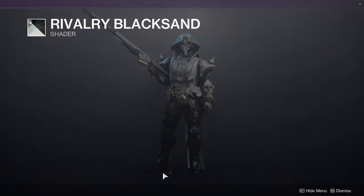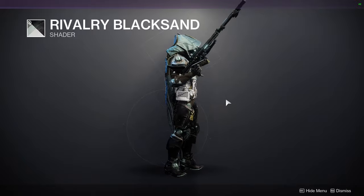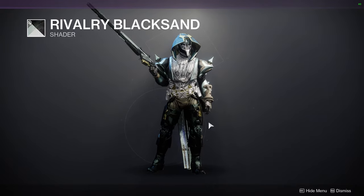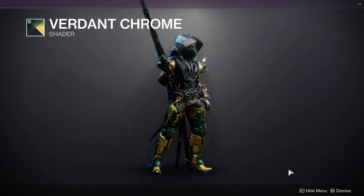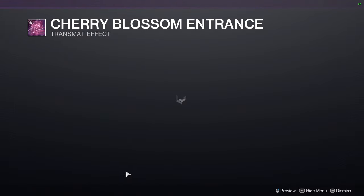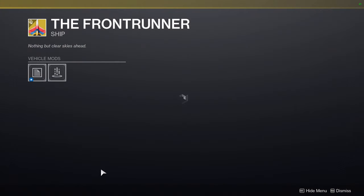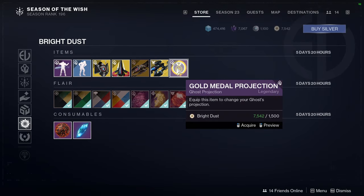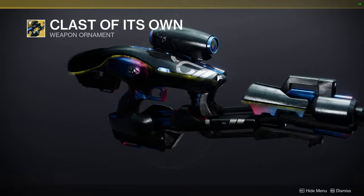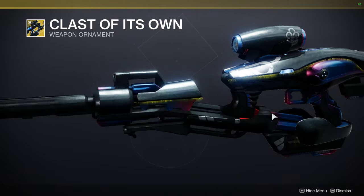As for Eververse, we have Rivalry Black Sand — I'm not a big fan. I never really used this shader but it's pretty good with plate armor. We have Verdant Chrome — another green and gold, but this one's pretty cool, I like the navy in it. We have Cherry Blossom Entrance, Front Runner, and Perfect Swing. Then for the stuff at the bottom we have Class of Its Own — I honestly don't care about this ornament, it's just a shader change. There is some glow in there which is cool, but not cool enough to buy.